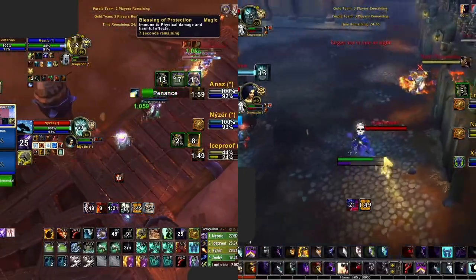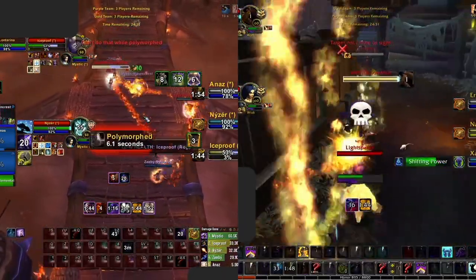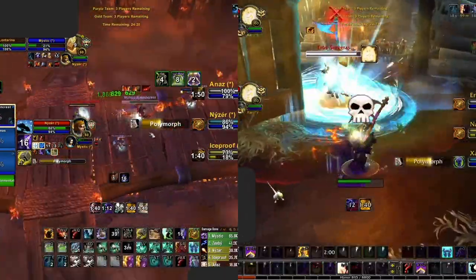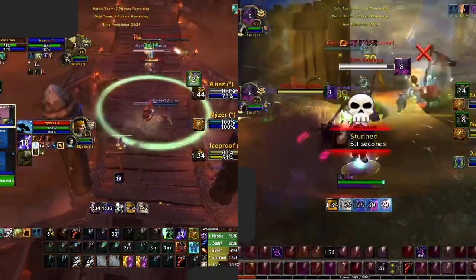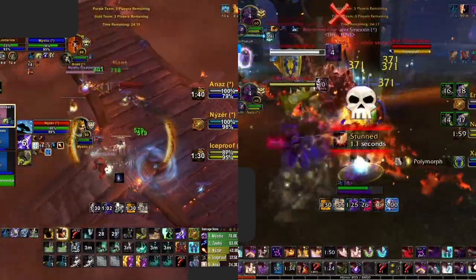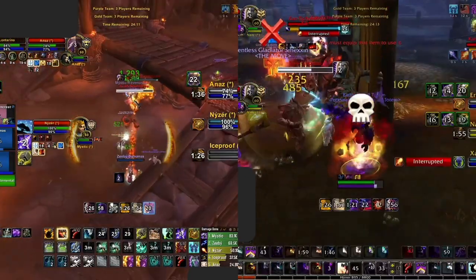There are two main things that affect how good a spec is during any point in the expansion: Throughput and Options. Throughput is simple — does the class do a lot of damage or healing? If the answer is yes, it might be good in Arena. The second criteria, which is probably more important, is how many options a spec has. Options refer to the abilities a player has to adapt to changing Arena environments.